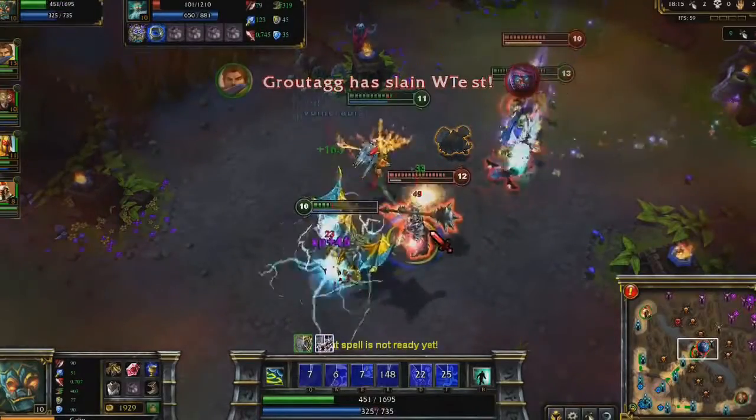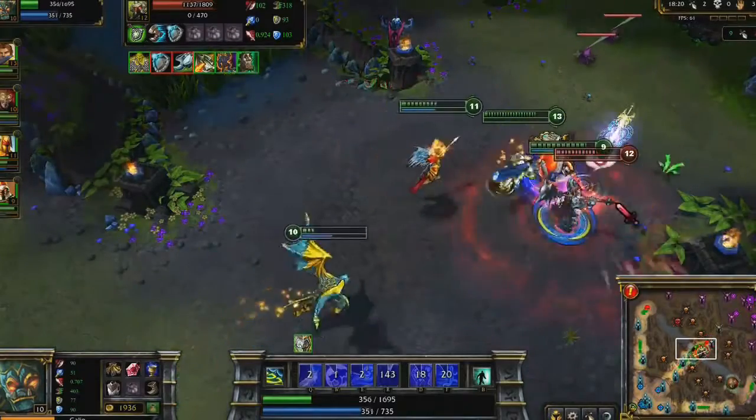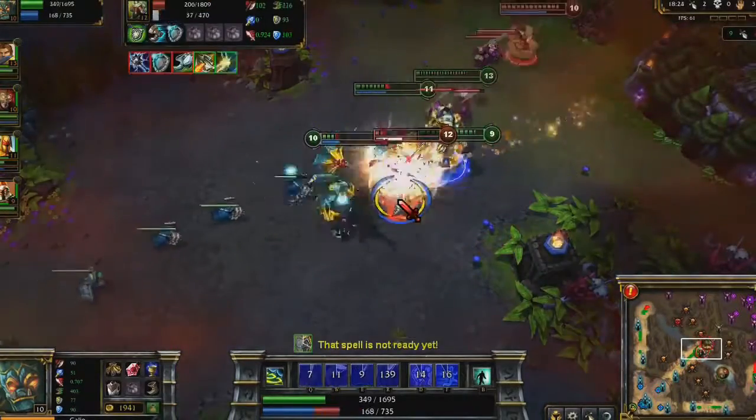Malzahar and Zilean are killed soon after Idol of Durand ends, as I run away low on health. Noting that Mordekaiser has no way of killing me now, I re-engage to keep him entertained in the fight, giving us another kill.